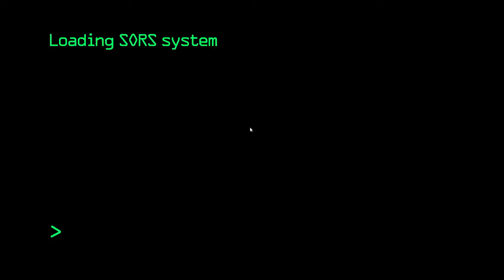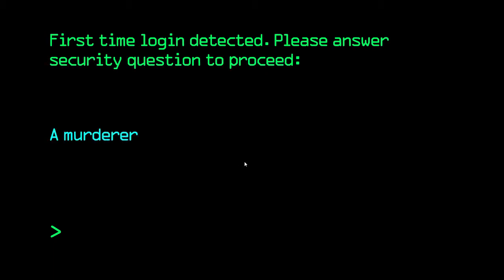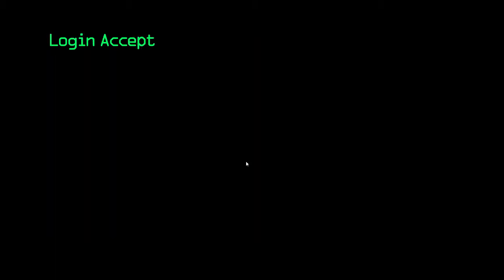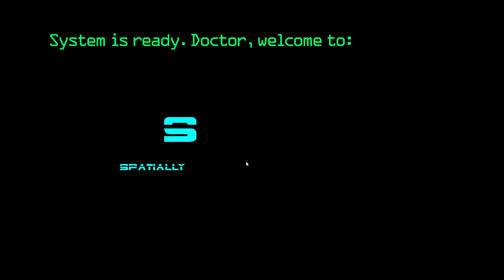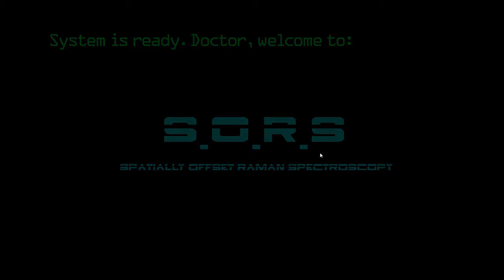Let's start a new game on normal difficulty. Loading the SORS system, entering name to log in. First time login detected — please answer security questions. The security question is about a murderer bleeding to death — save or leave. Let's leave him. Login accepted, loading SORS, done. Welcome to spatially offset Raman spectroscopy.